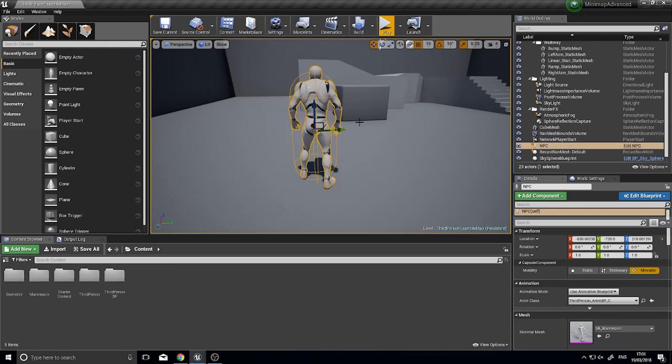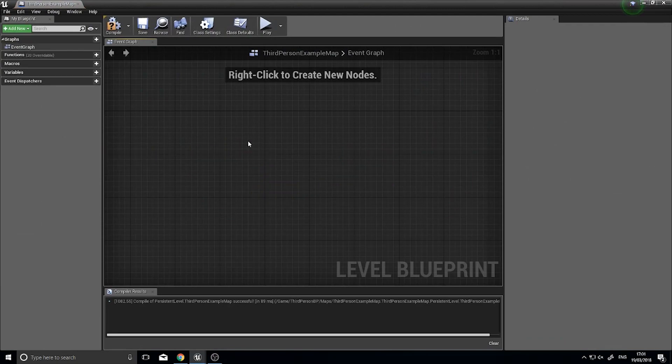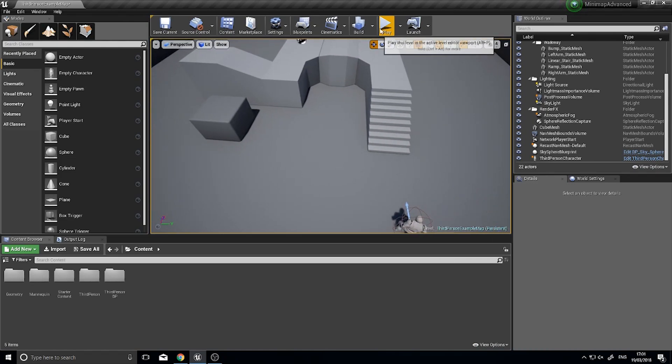On to the main feature of today. Let's get rid of all that test stuff. So — making the minimap big in the middle of the screen.